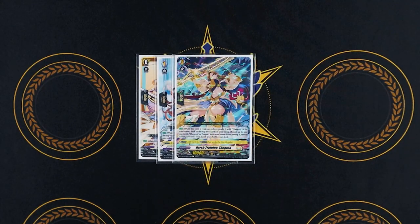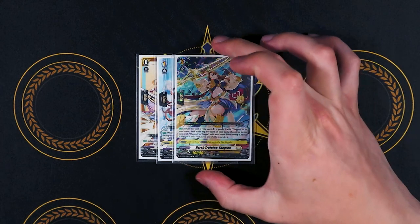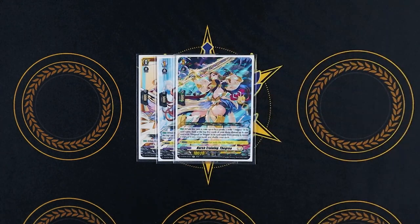Grade 2 Harsh Training Thagreya for the ride deck. When it is rode upon by the grade 3 with Thagreya in its name, look at the top 5 cards. Choose one Thagreya or Maple, put it in your hand, and shuffle your deck. Maple is the Regali or the Dual Nation card for the deck, so this kind of helps you find it pretty quickly, or find your Persona Ride target with Thagreya.